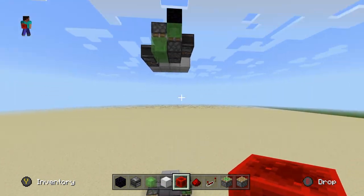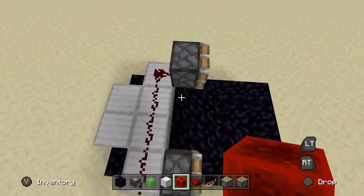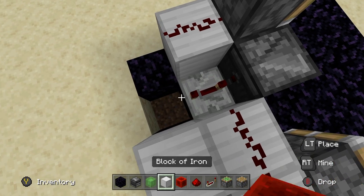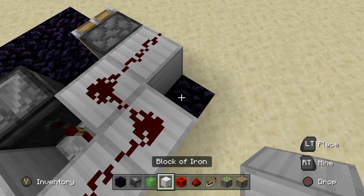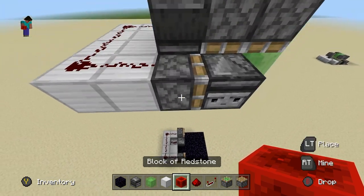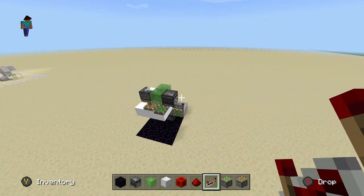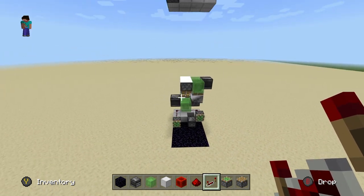Now we want to work on an automatic return station for the bottom, so it'll automatically go up and down by itself. Come down to this bottom block right here and place an observer right there, running into a repeater set to four ticks — make sure that's four ticks, it has to be — and run that into a block. Simply put redstone over it and connect these pistons up like you did earlier. That's literally the entire return system. Now go back up to the top, power that, put that repeater back to four ticks, and everything will work perfectly fine. You have an automatic flying machine in both directions. It'll handle itself.